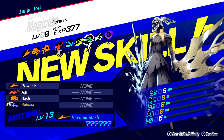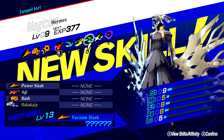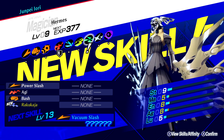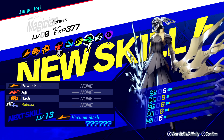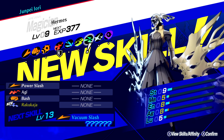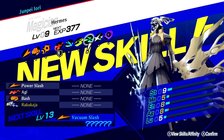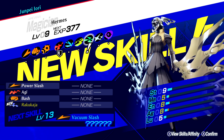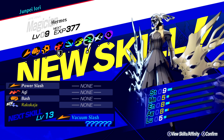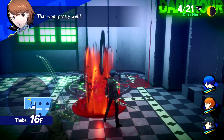We got a level up there and Junpei learned Rakukaja. The most notable thing for Junpei here is when he hits level 13, he's going to learn Vacuum Slash, a multi-targeting physical attack. This is something that in FES and Portable he did not learn an attack like this until around level 50. So he pulls ahead quite a bit in attacking options at this point in Reload.